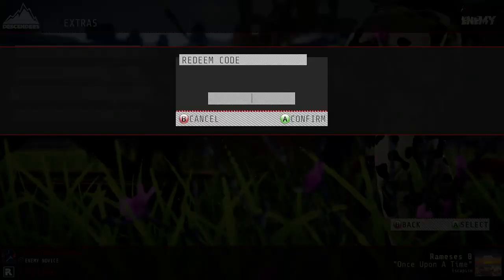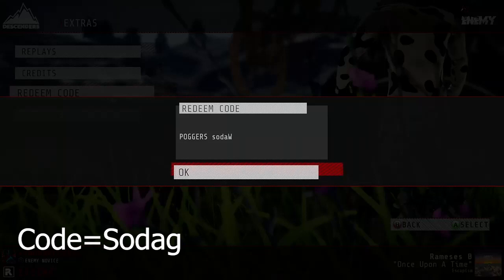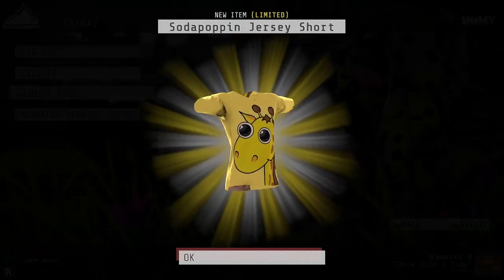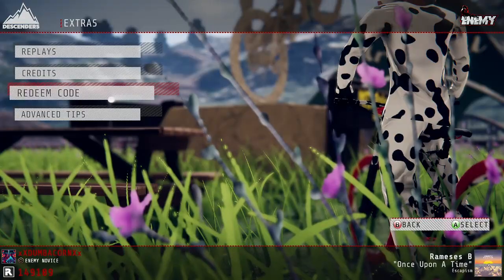Now onto the next one — this is a very cool one. It is a giraffe on a t-shirt, and the code is called S-O-D-A-G. Press enter, and here we go — the new giraffe. Oh my god, it's got a face! It's a giraffe. You can also get a Jersey Shore item with that one.